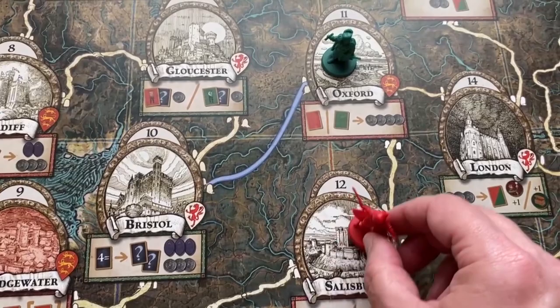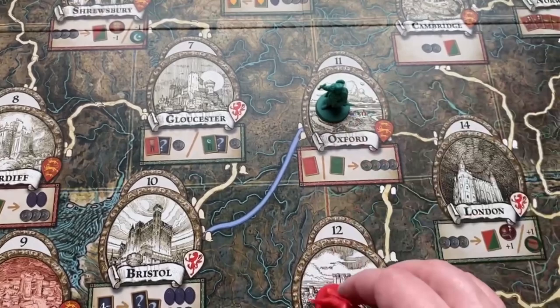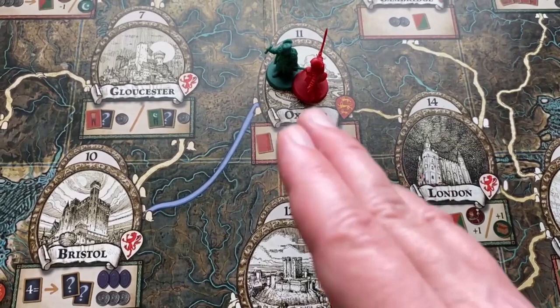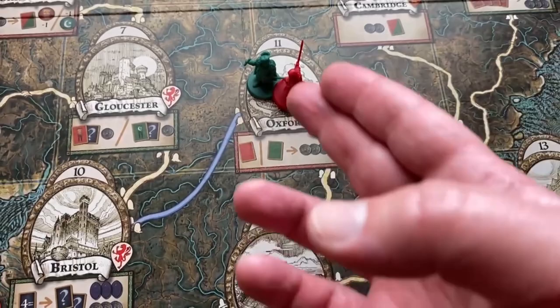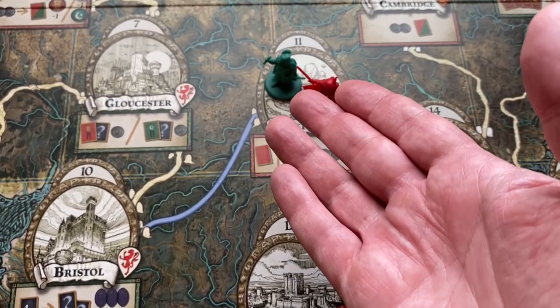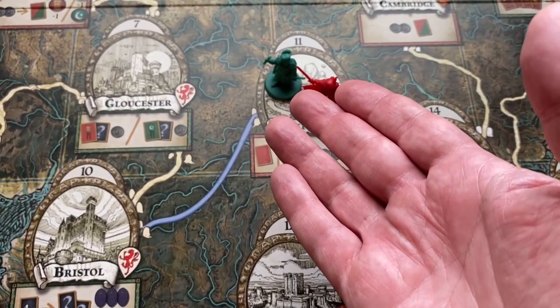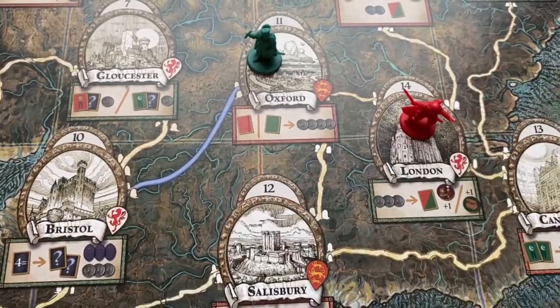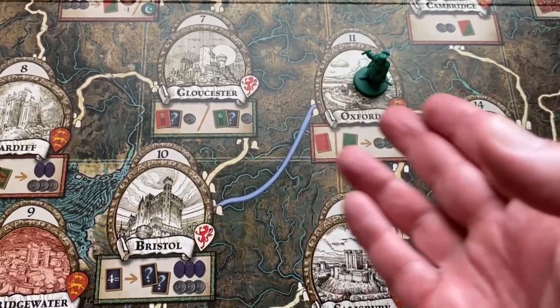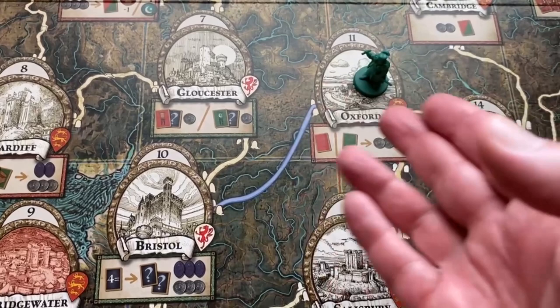A player cannot end their movement at the same location as another player, though you can pass through a location that has another player. When passing through, you have the option to lose one movement point to draw a random card from the hand of the player at that location. So if Robin Hood was moving and passed through Oxford, he could give up one movement point to draw a random card from the Sheriff of Nottingham's hand, leaving him with fewer remaining movement points.